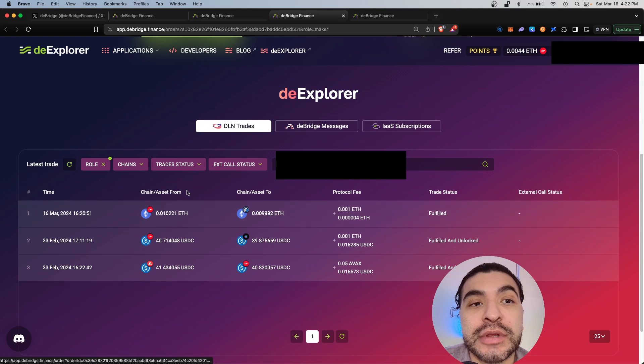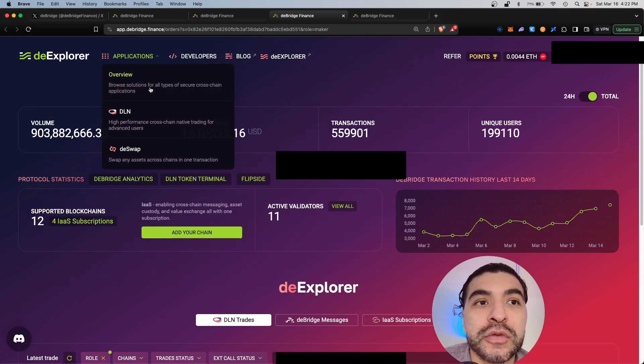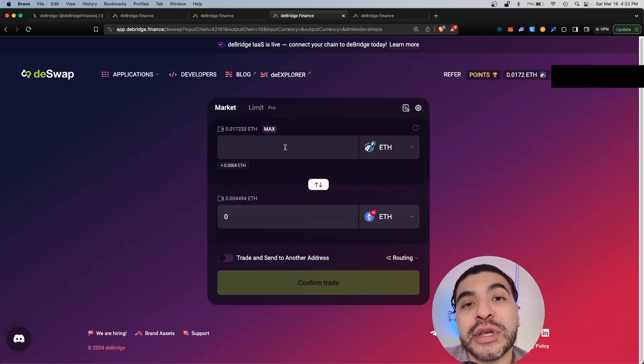Under My Trades we have the timestamp, the source section, the destination section, the amount of tokens sent, and the trade status which was fulfilled. Let's go back to the Swap section.